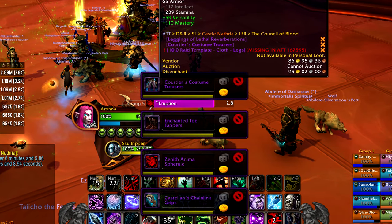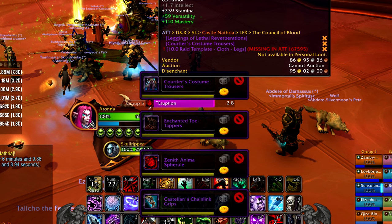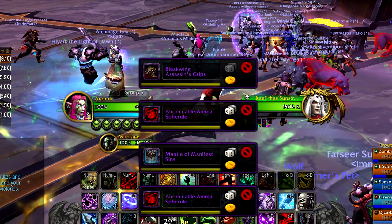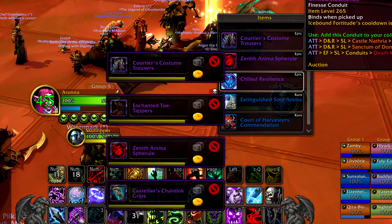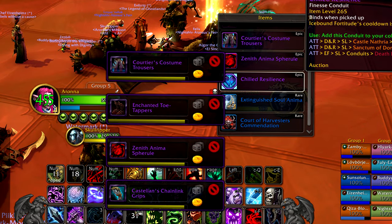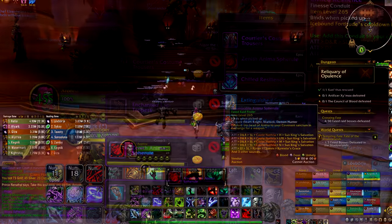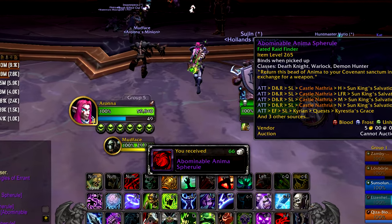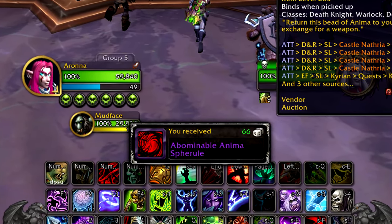Group loot got activated in all Shadowlands raids already and they are all fated now, so there is no more personal loot and you can roll on gear instead. This feels better in a way than just looting gold from 6 bosses in a row — at least now you can see the loot from drops and have a chance at getting multiple items from the same boss too.